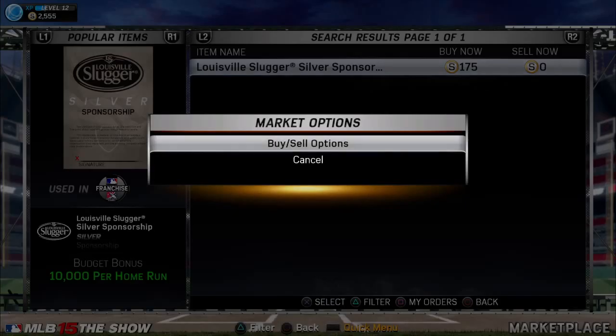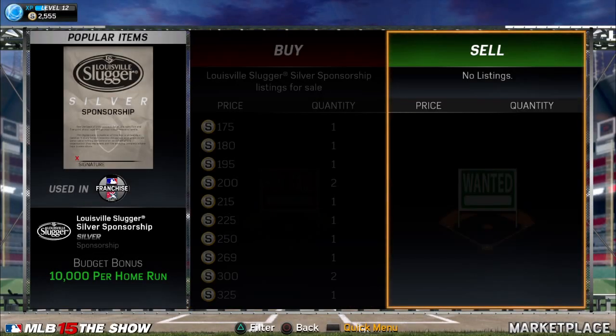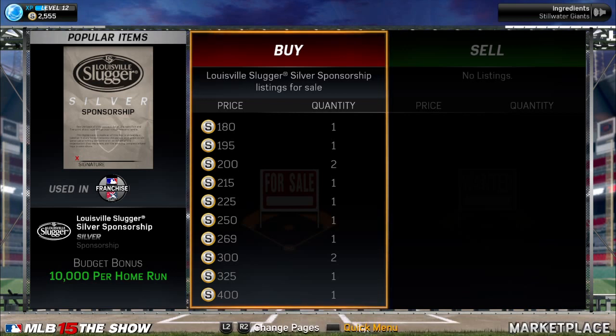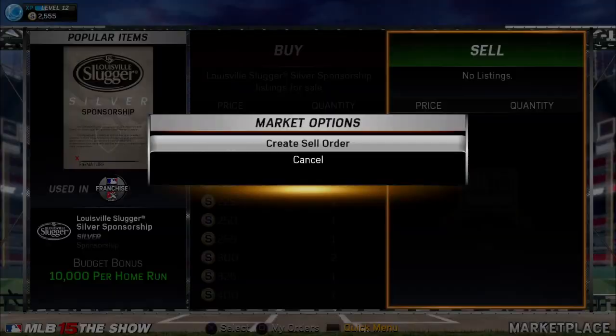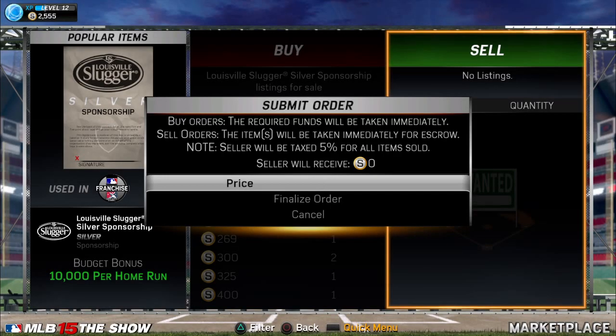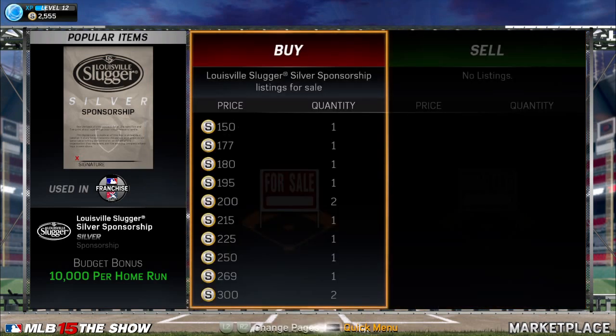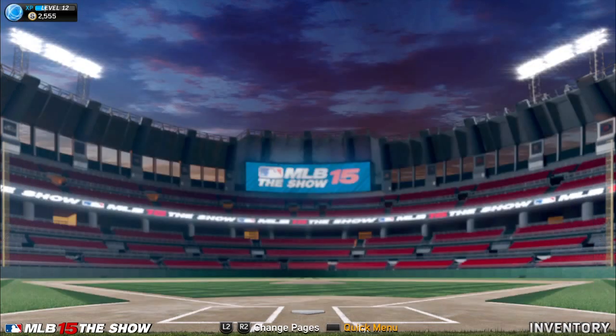You're going to want to click Buy/Sell Options and then click for a sale order. You will get taxed 5%, so keep that in mind. You always want to sell around 10 lower than the lowest listing depending on the price — so if the lowest is $180, I'll sell for $150 and receive $142 stubs. Finalize the order and there it is. You're not guaranteed to sell it, but I have sold quite a bit of things.